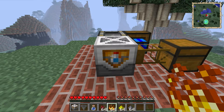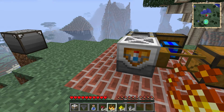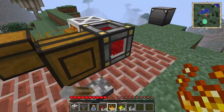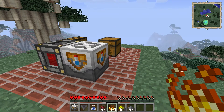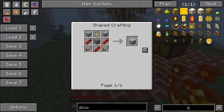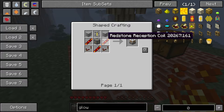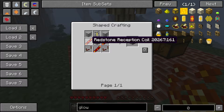Before we get to that, I'd like to take a quick look at the crafting recipe. I removed my previous setup for recording Mine Factory Reloaded videos, so I'm currently on the Feed the Beast Unleashed pack, which uses a slightly different crafting recipe. Mine Factory Reloaded has options to make the crafting recipe more difficult depending on what mods are installed, and the Unleashed pack uses the Thermal Expansion crafting recipe by default.